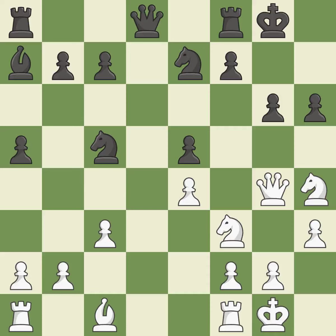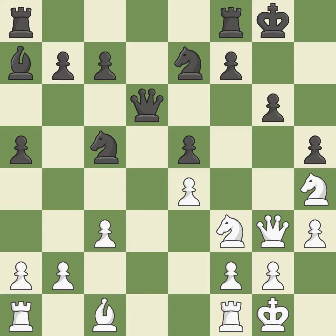This allows the opponent to kick a queen — it is an inaccuracy. This strikes the rival queen. The queen is now on a square that is more secure. Now that the rooks can see one another, they can defend one another. This defends the attacked pawn. This protects the attacked pawn. This threatens to fork pieces.